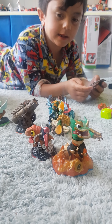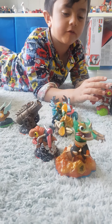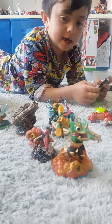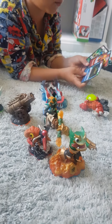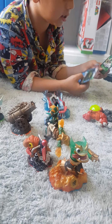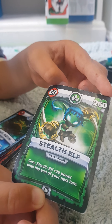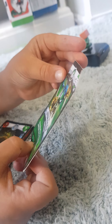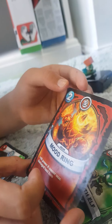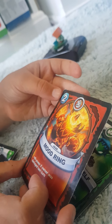These are my Skylander toys — these are for the video game on the 360. I have a lot of old ones and I have these old cards. This one is Stealth Elf — it's a glass type and has 260 health and it can do 60 damage. I think ring — I don't know what type that means — but it has two gems I think.